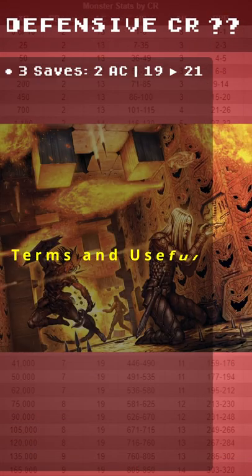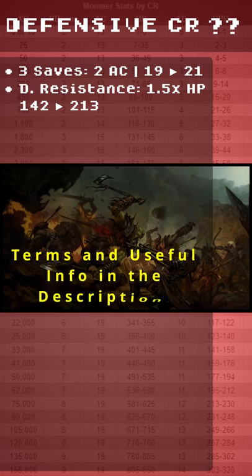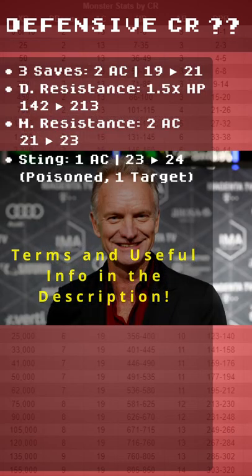The Defensive CR comes from 3 saves, 2 AC, Damage Resistance, 1.5x Hit Points, Magic Resistance, 2 AC, Sting, 1 AC.